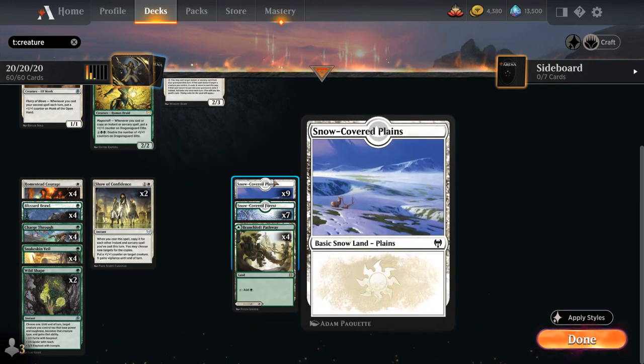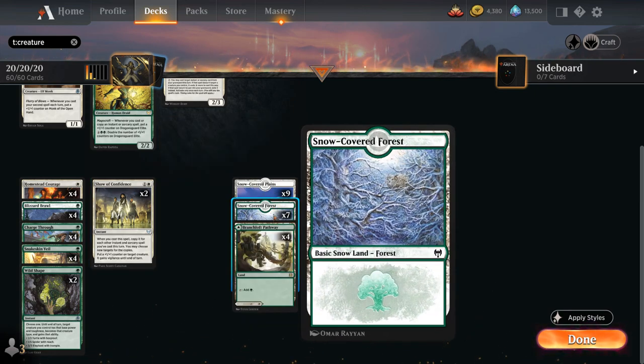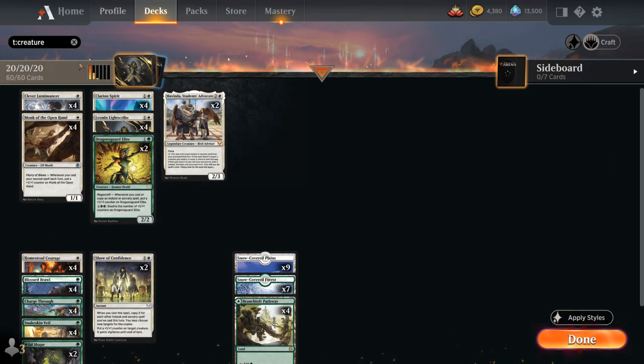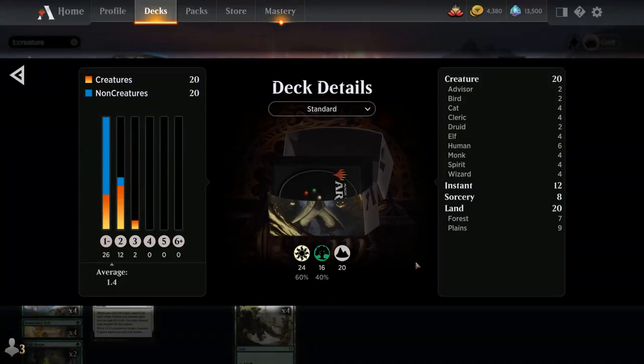Our mana base consists of 9 Snow-Covered Plains, 7 Snow-Covered Forests, and 4 of the Green-White Pathway for additional mana fixing. So that's our deck — now let's jump into some games and see how it does.